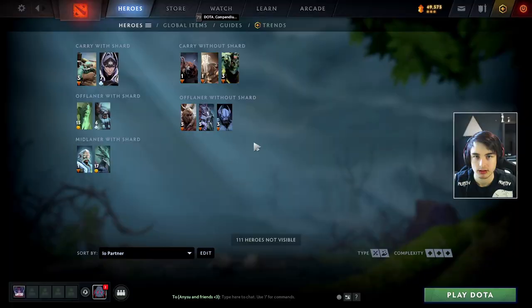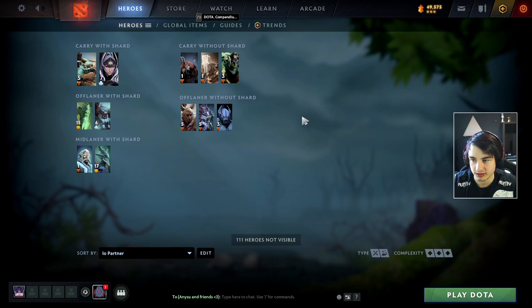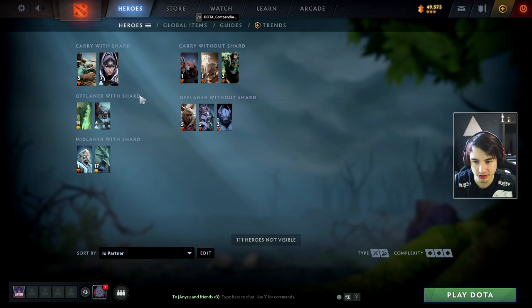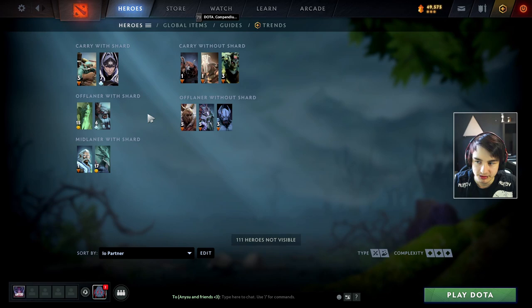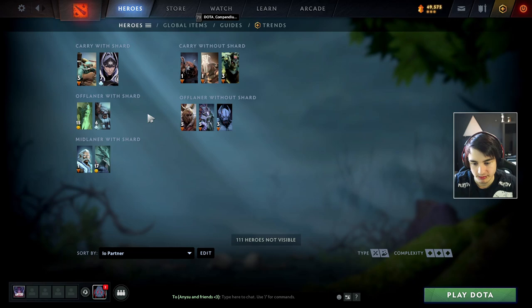Positioning is one of the most important things you can learn on IO - always try to survive as long as possible so your core can also survive for longer. For tether partners, on the left side we have heroes that are really great with the Shard, benefiting a lot from magic amp and spell lifesteal. On the right side are heroes that are generally great with IO without the Shard. For carries, we have Gyro and Lunar - both are really strong laners that like the Tether movement speed and both deal really high magic damage.